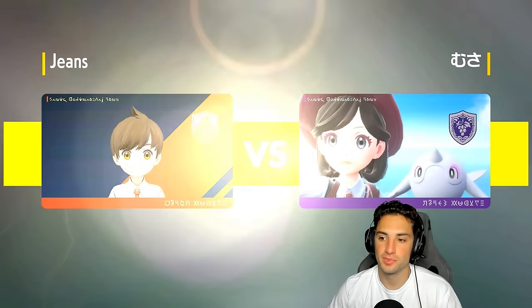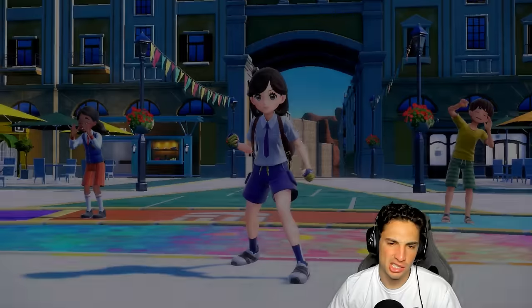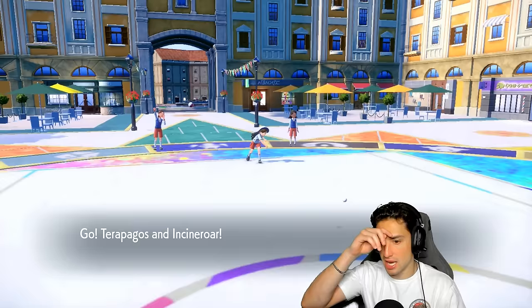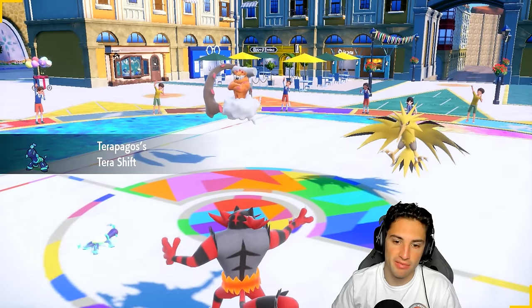Ogerpon with Water Absorb can actually help us out against their Ogerpon, and if that Urshifu is Water type — which it usually is — we've got Water Absorb Ogerpon to deal with that. Let's see who they end up leading. If they lead Calyrex we might want to Fake Out and set up a Calm Mind, or just start dropping Terra Starstorms. It's actually going to be Landorus and Zapdos — from here we definitely have to set up a Calm Mind and Fake Out somebody.